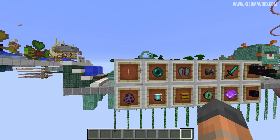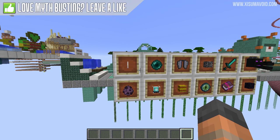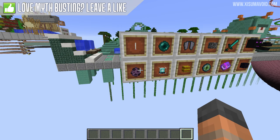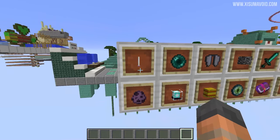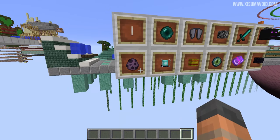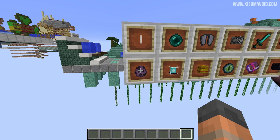Our first myth this episode is to do with hostile mobs spawning. We did an episode on this a while ago and many of you asked about the end rod and the shulkers that were added in 1.9, and if hostile mobs could spawn on them. The reason I didn't test these is because end rods emit light so hostile mobs can't spawn on them, and shulkers are an entity and not a block — so in theory they won't be able to spawn on either of these, but of course we're going to do the test and find out.